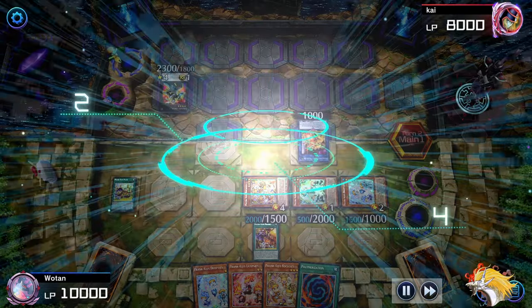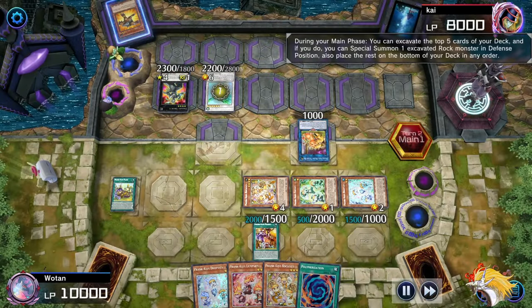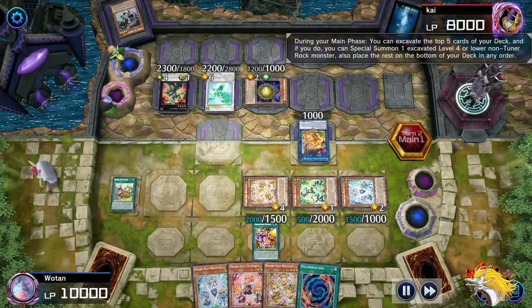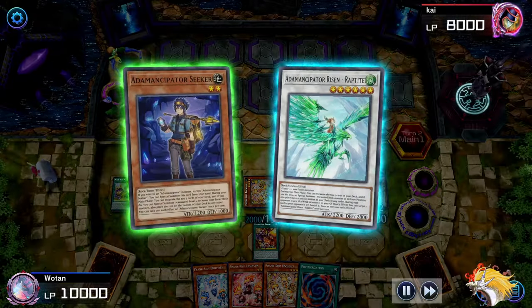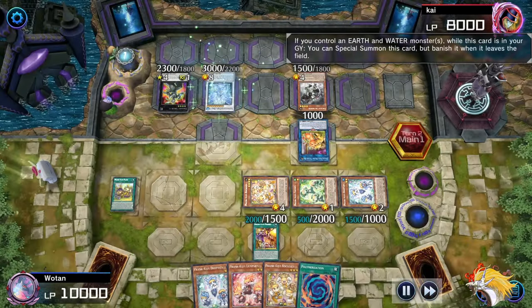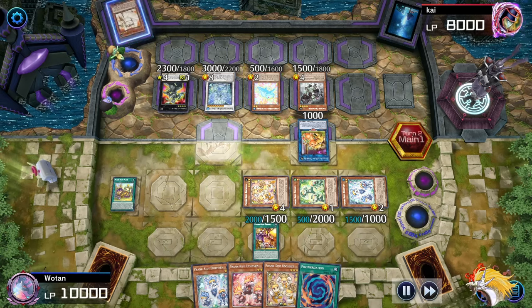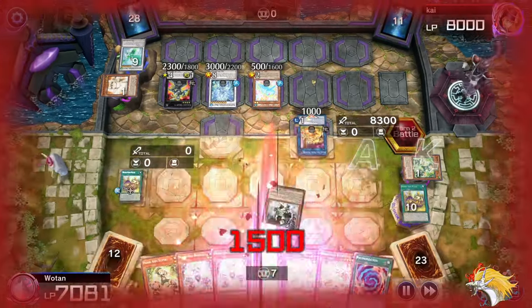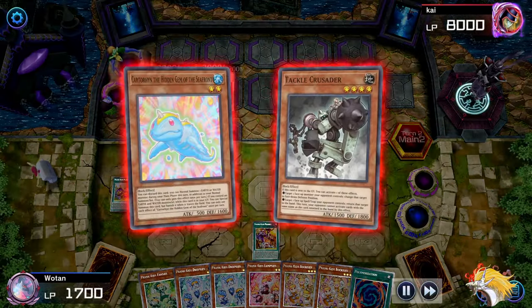They hit another Prank Kid - still not live. Now they're going into the Raptite, which lets them banish a card from my graveyard during my turn, as well as summon out another guy. They're going for the Tackle Crusader as well. The Dragite gets to bounce up to five of my cards depending on how many rocks they reveal - that's going to be one, two, and three - so they're going to bounce back all my monsters non-targeting. Swinging for 8,300 damage which isn't lethal because Drop Seas heals me for 1,000 every time it resolves, so I'm still on 1,700. That's really great.